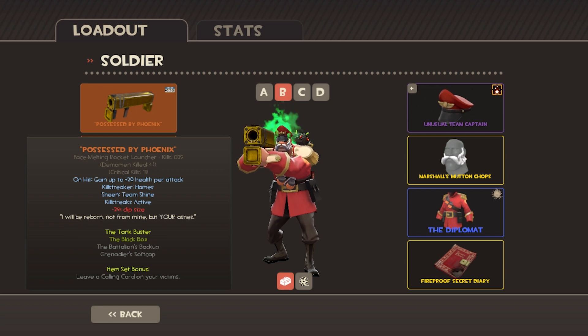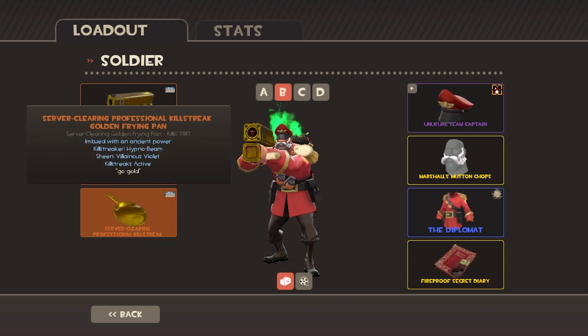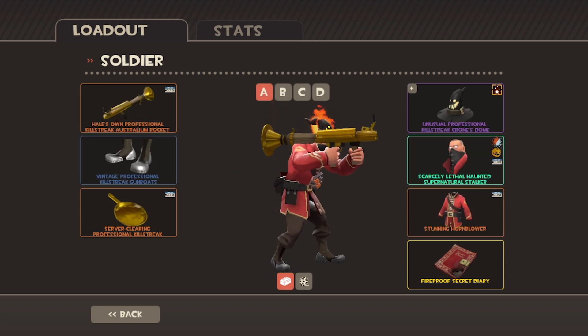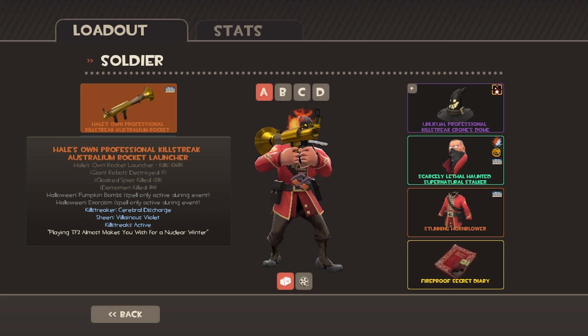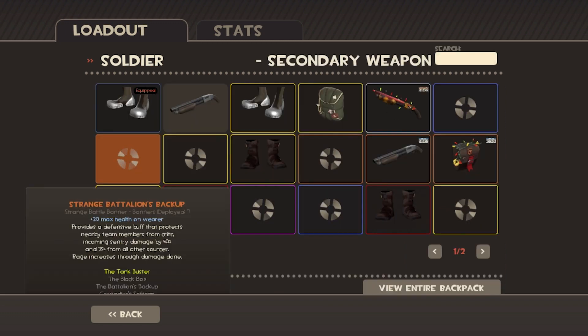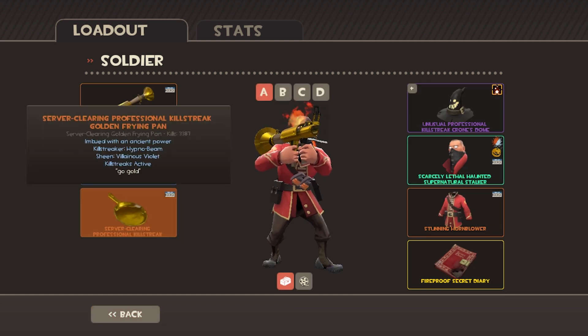He has an Australium Black Box, a Festive Buff Banner, and a Golden Frying Pan. My last soldier is my Big Mane. He has a Strange Professional Kill Streak Australium Rocket Launcher, a Vintage Professional Kill Streak Gunboats — I'll just leave that on because of the Professional Kill Streak — and a Professional Kill Streak Gold Frying Pan.